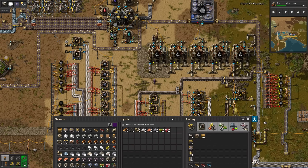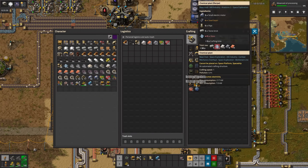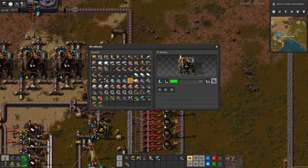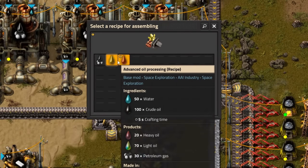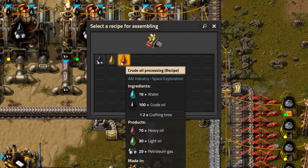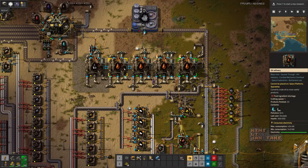We only have five refineries, so I don't think we'll need that many chemical plants for cracking. There's advanced oil. But when I went to set the recipe, there's two of them now. Crude oil processing is faster but makes more heavy oil, and the standard processing makes more light oil. Weird. I guess I'll go with the crude one.